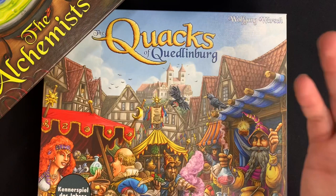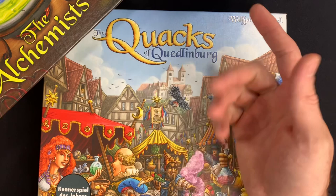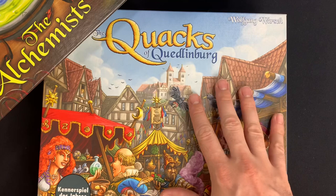Just as a reminder, I am assuming in this video that you know how to play the original base game, the Quacks of Quedlinburg, in order to understand the Alchemist expansion. So if you're not sure how to play the base game, watch a tutorial on that quickly and then this tutorial for the Alchemist expansion should make sense.